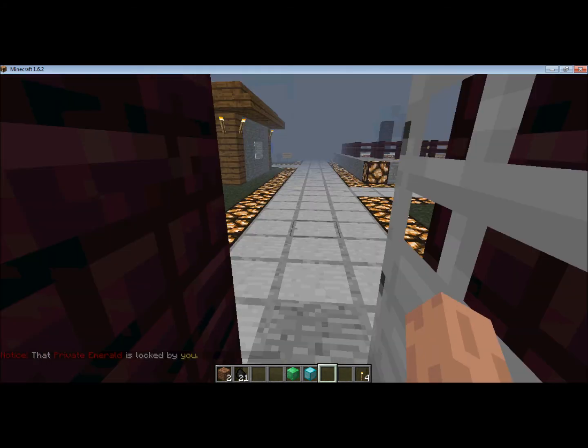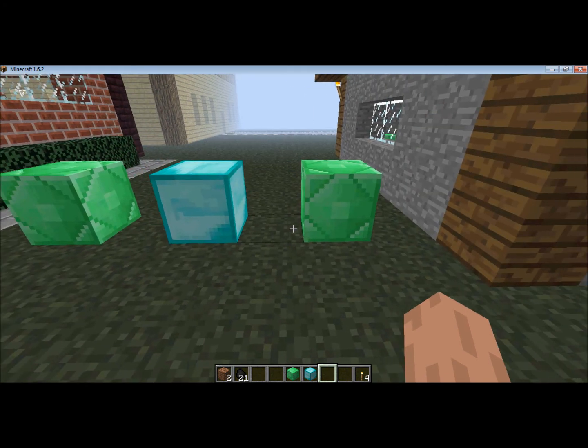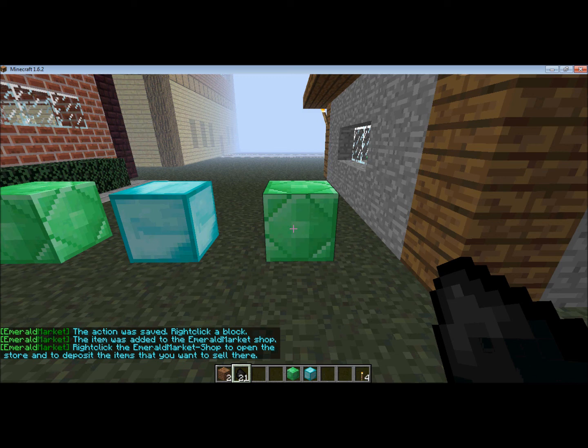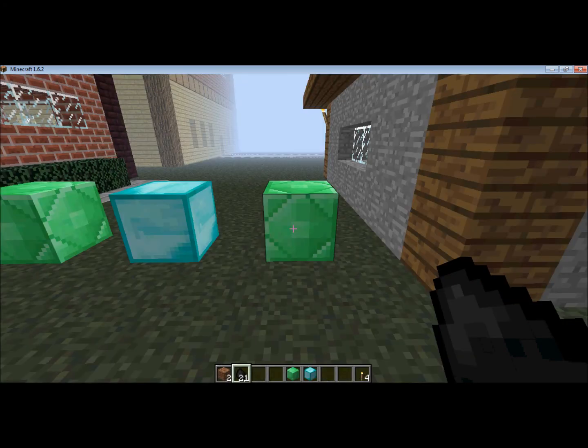The nice thing is, if you don't want people to buy an item and only want them to sell it to the shop so that you get the item, you would do /em add 0 for the buy price — which means they cannot buy it — and 2 for the sell price. So this means they can sell 21 coal for two Emeralds. Every time they sell 21 coal, you get the coal and you give them two Emeralds. And vice versa, if you want to sell an item but don't want people to sell it back to your shop.